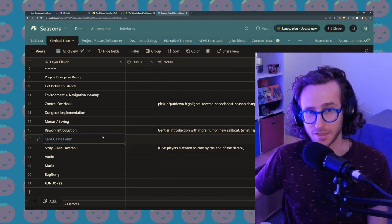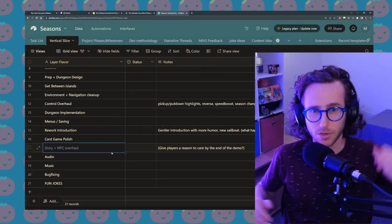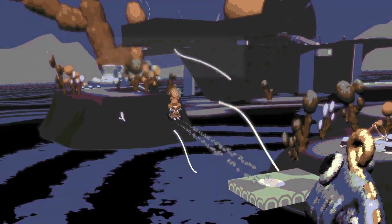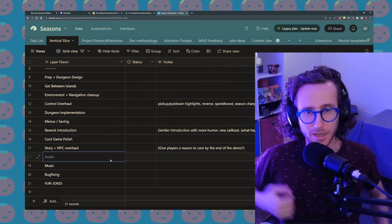The card game minigame needs a lot of polish and attention. The story and NPCs kind of need an overhaul — they need to be more funny, more interesting. I've put down here: give players a reason to care by the end of the demo. I think that's a good goal to try to hit. The audio has a lot of placeholder stuff right now, and while that's fine for the vertical slice, I want to do a pass on the audio.